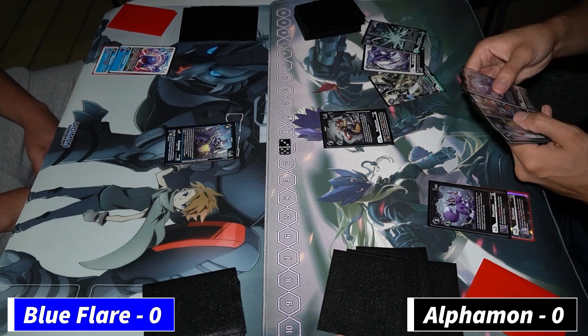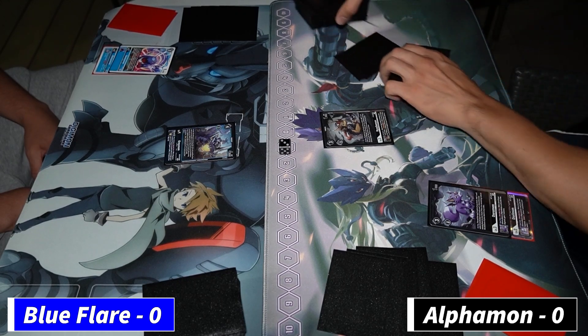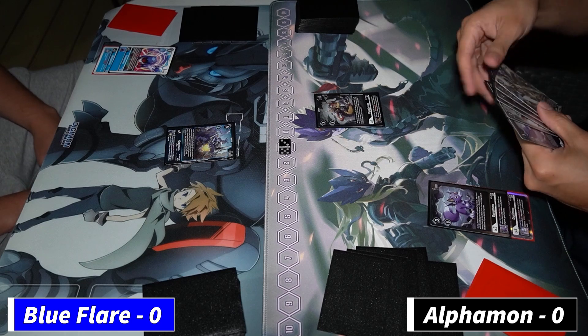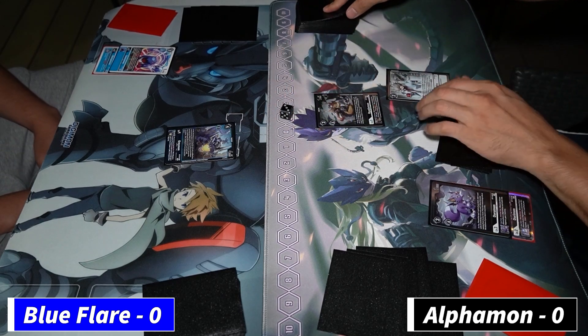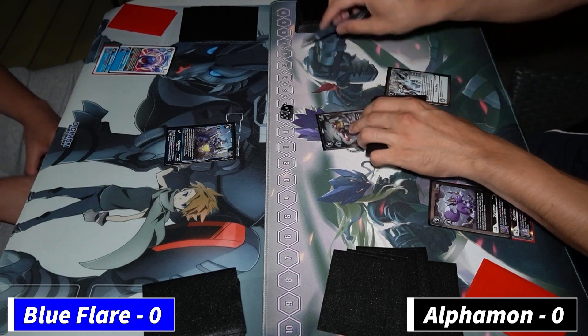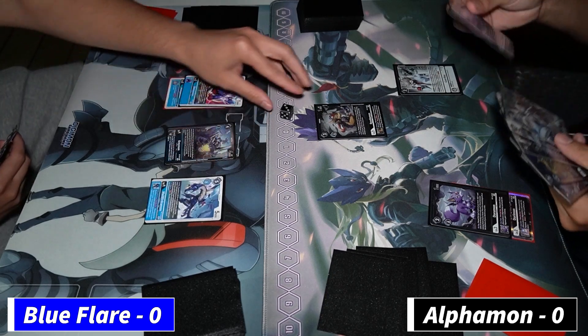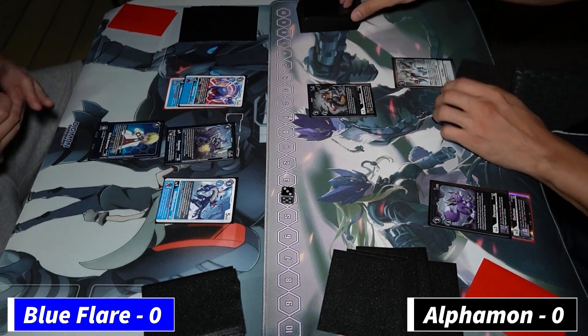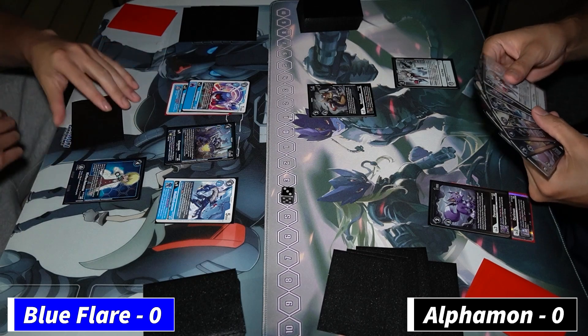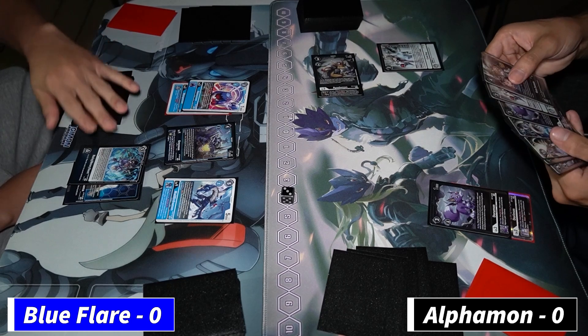It might not be the most optimal build because we were playtesting. For me on the left, this was Neil Bonaparte's top — I think top one, definitely top four — the Blue Flare deck profile that the Egg Man posted on his channel. This is like card for card. The only thing missing is the Death X-mon, but other than that it's card for card. He's going to swing with the Ryudamon, hits a Blazing Memory Boost.